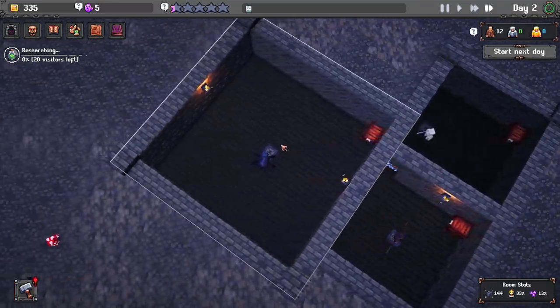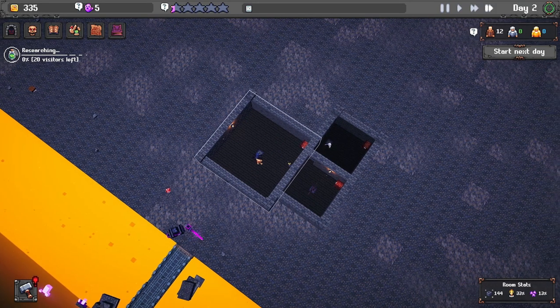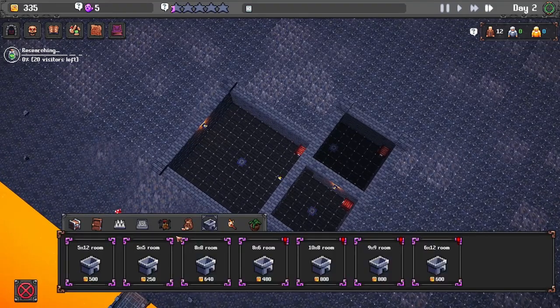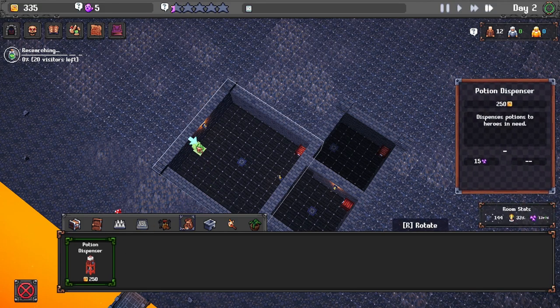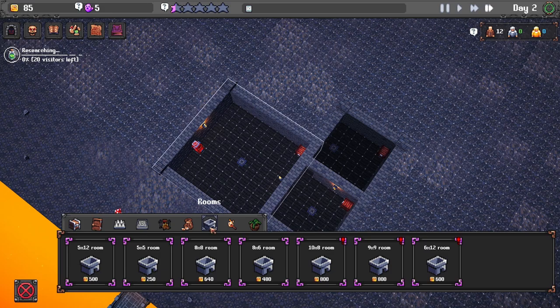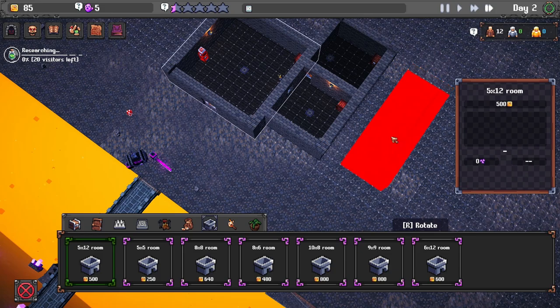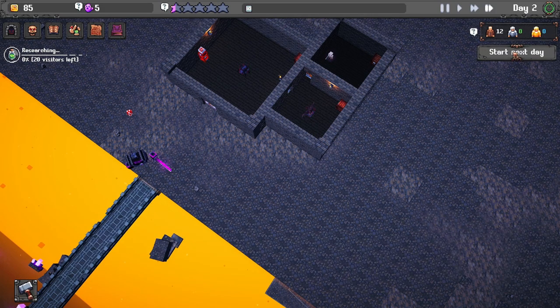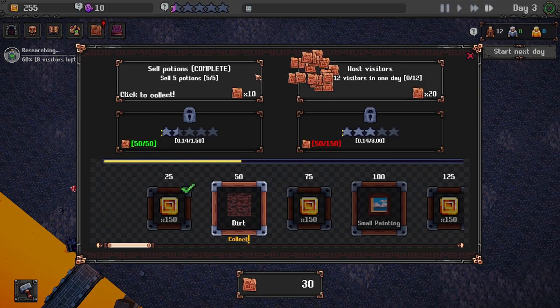As soon as they come in, this eventually is just going to be a room where they choose their path and can come in, spend money right away, and then go forward. For now let's put down the potion dispenser. They'll kill this mob. Another day done - doing pretty good. Got 170 bucks. We probably won't add anything else.